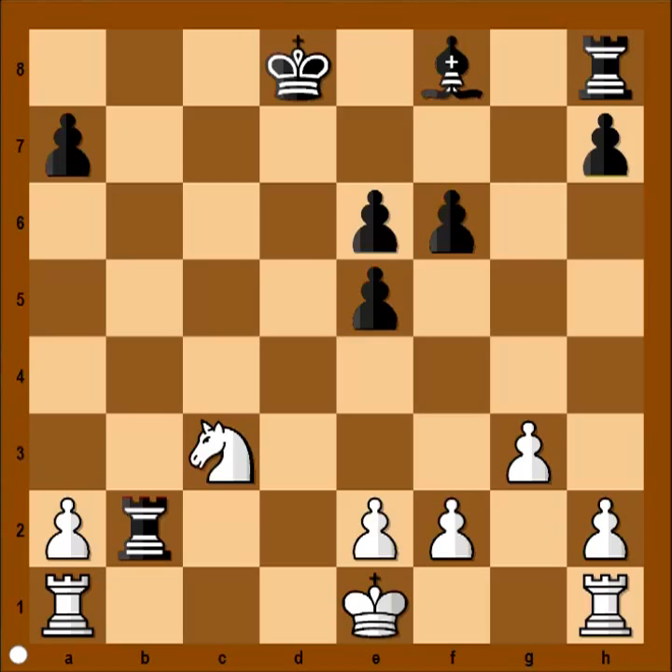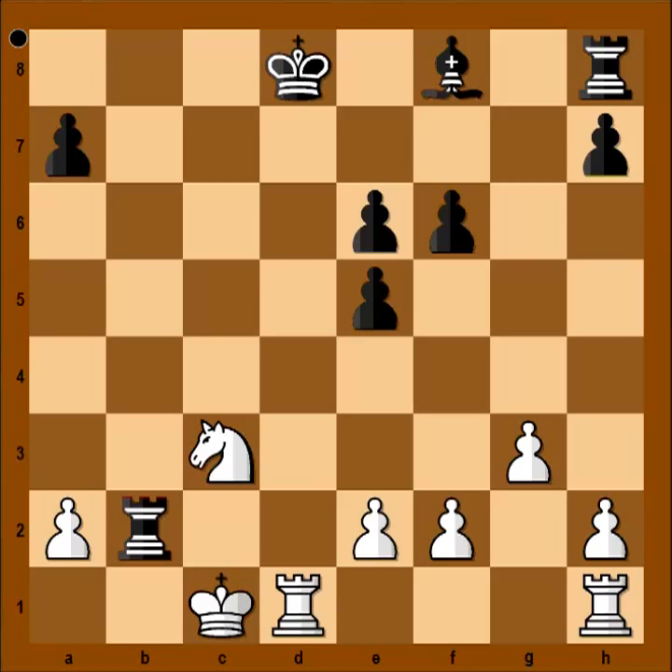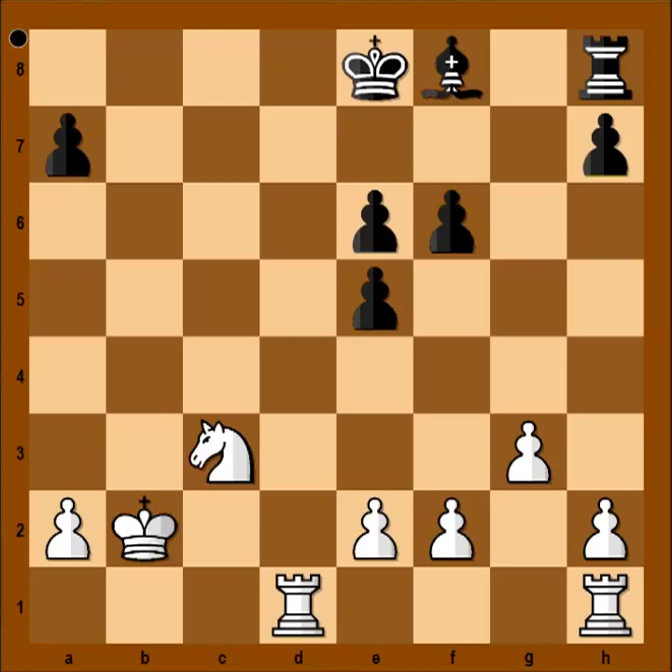If you wish, you can pause this video and try to find the winning move that white played in this position. Is it difficult to find the winning move? White castled queen side, check — king is attacking the rook — and black resigned in view of this continuation. King to e8, king takes rook.